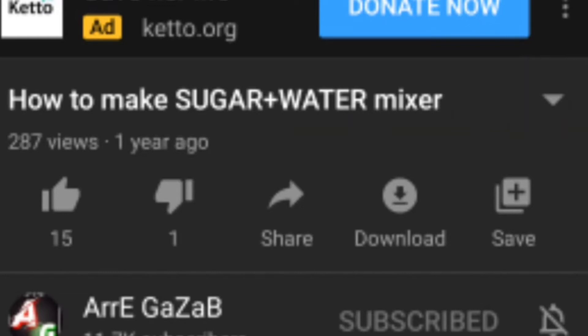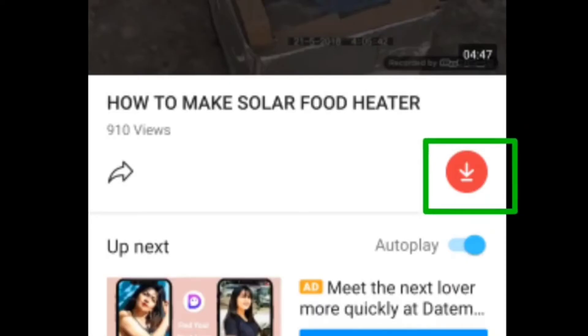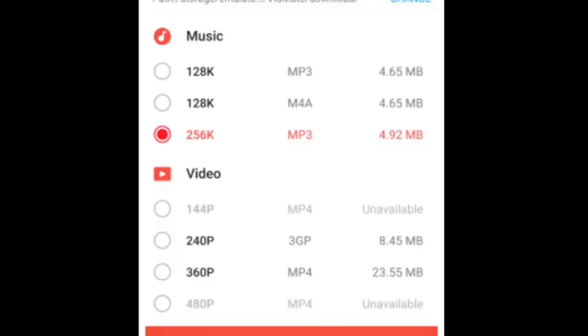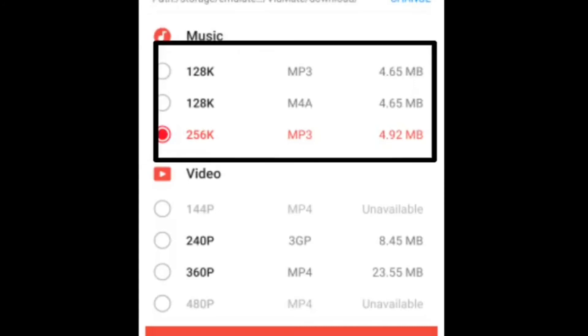You can open the video, click the share option, and click the link. You can select the download option or open the Vidmate app. Click the download button and you can find three options.